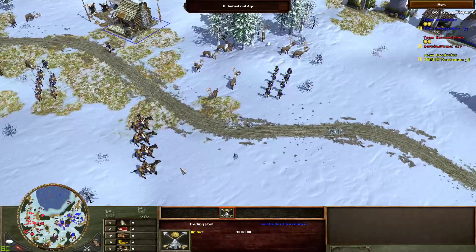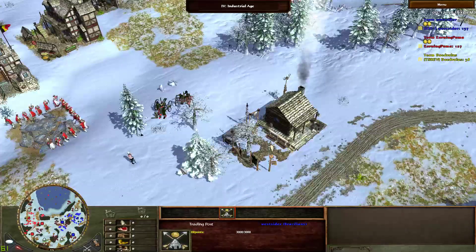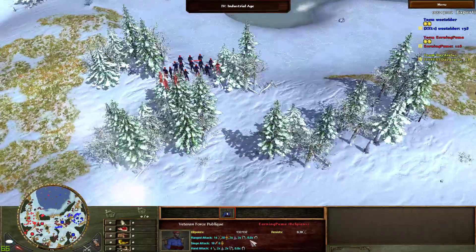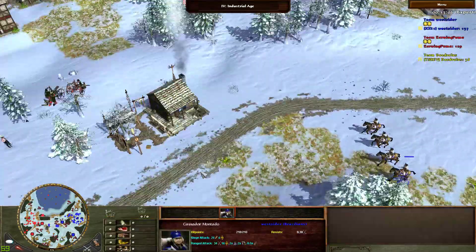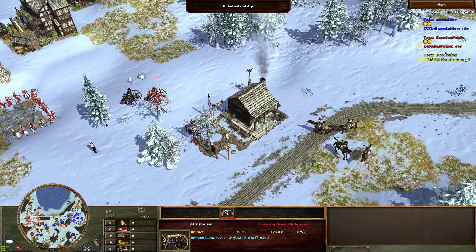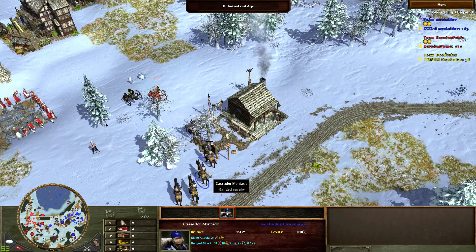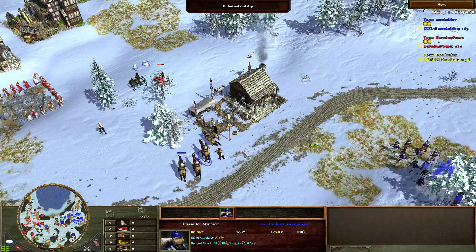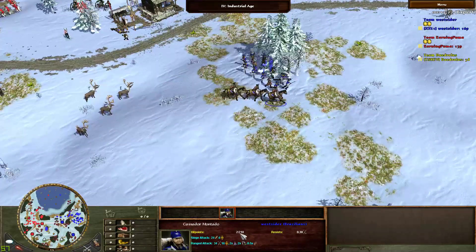We do have two Gatling guns here — might want to seize a trade post and get it for himself, therefore slowing the opponent's economy further and maybe getting the route upgraded for a more consistent economy. Montados going around, more volunteers coming in. It might be best for him to go for hussars since these are skirmishers over here. So montados are now rolling in again. Trade post right here — Gatling guns will spot. One montado going down. Another — essentially half HP. That montado — it lives with two HP! Look at that, two HP!